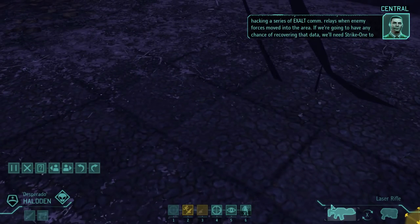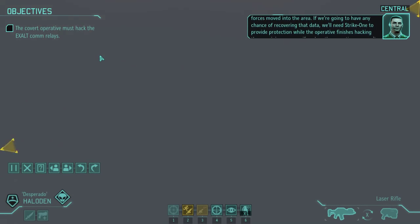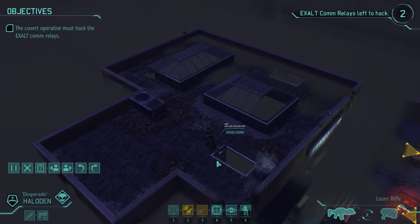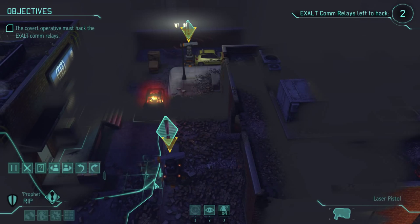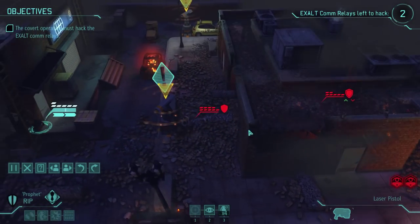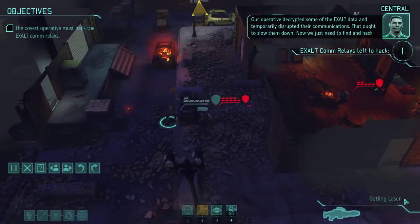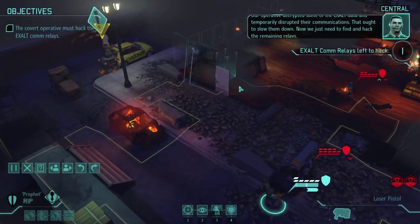When enemy forces moved into the area, if we're going to have any chance of recovering that data, we'll need strike one to provide protection while the operative finishes hacking the remaining arrays. If we lose the operative, we won't be able to recover the intel. We have a new objective. The cameras kind of took a hit there. We have two terminals right here — this is actually pretty amazing. This is my first attempt at this. An operative is in position to begin the hack. We just have to activate the relay to acquire the data. Our operative decrypted some of the exalt data and temporarily disrupted their communications. Now we just need to find and hack the remaining relays.